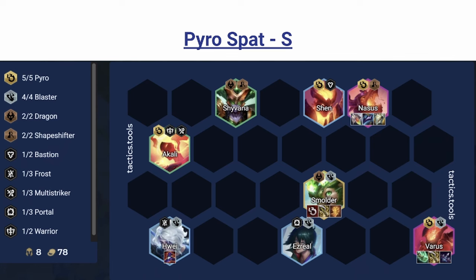Next we have Pyro spat. People are a little down on it because the Pyro boss comp got nerfed from PBE, but this comp is really good with Pyro spats and it's not super contested anymore. It's incredibly reliable to hit because you can just replace Smolder with Tristana until you have Smolder. You just play vertical. You can play around Hawaiin as a reroll if your items turn out that way, but it's a lot easier to just play around Ferris and Smolder.